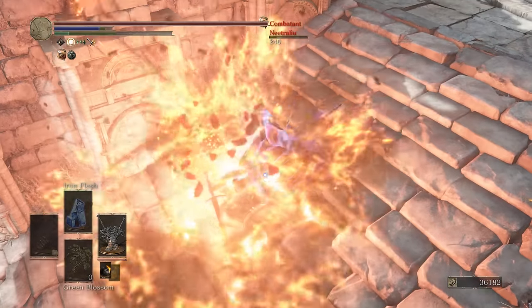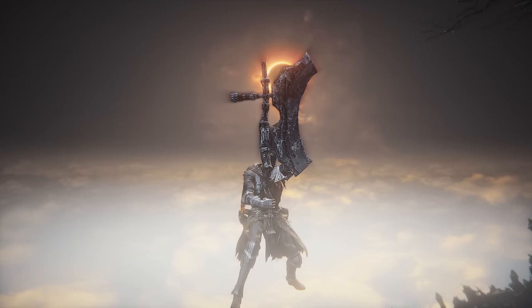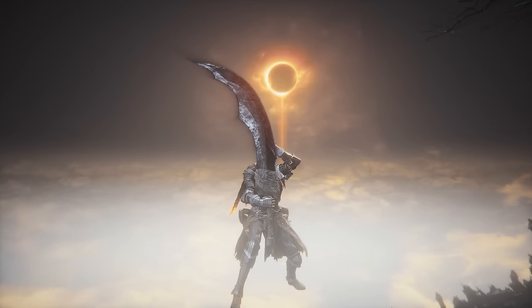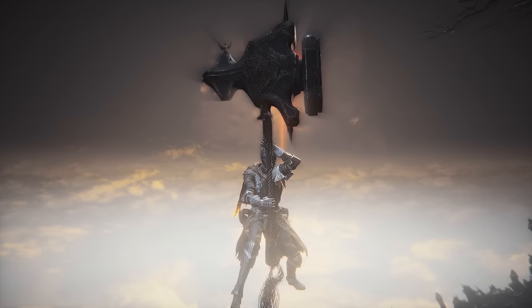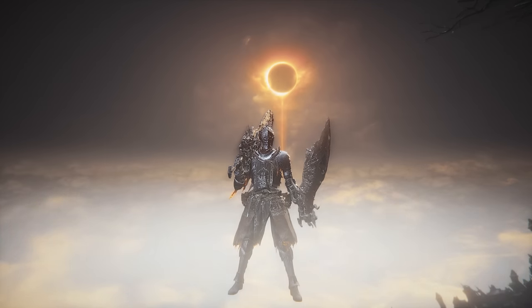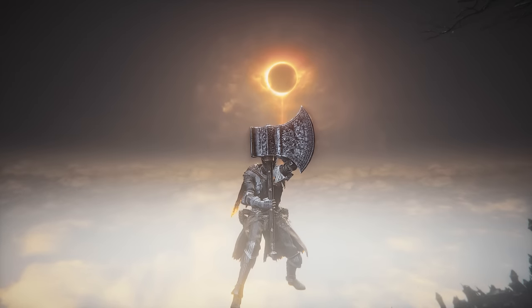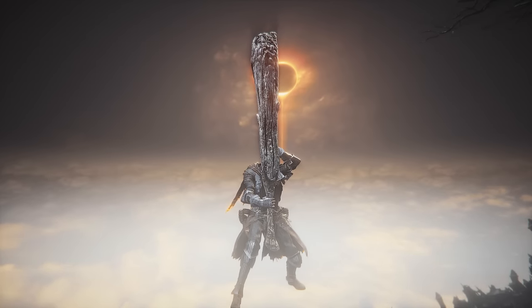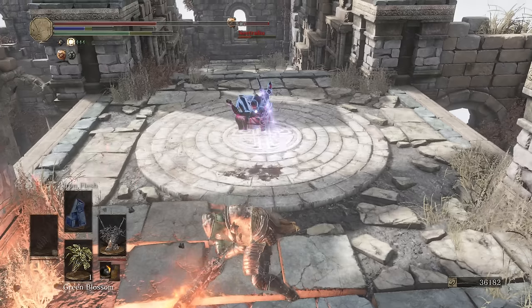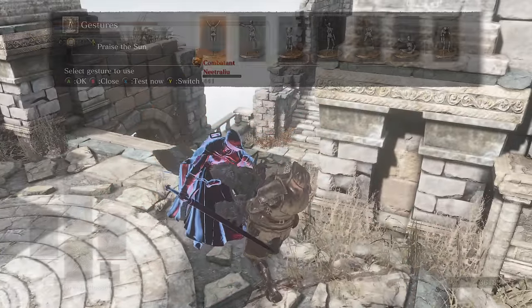Note: all damage values are taken at 66 strength while one-handed. Let's look at the weapons now: the Dragon Slayer Great Axe, Heavy Exile Great Sword, Ledo's Great Hammer, Heavy Great Sword, Ringed Knight Paired Great Swords, Yorm's Great Machete, Fume Ultra Great Sword, Heavy Great Axe, and also some honorable mentions — the Great Club, Small's Great Hammer, and the Heavy Mace. Let's now narrow down the list until we pick the best one.